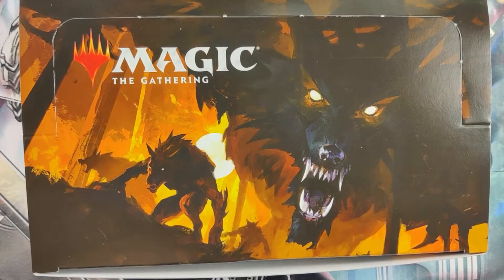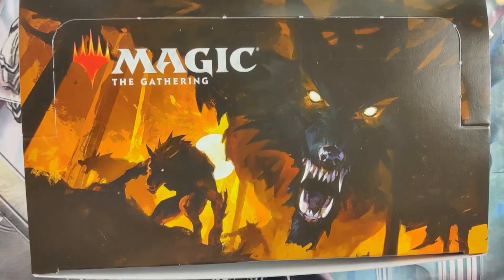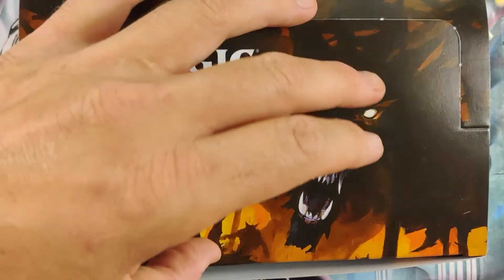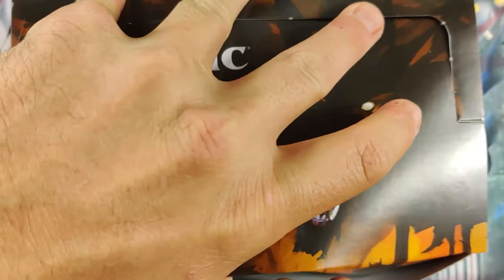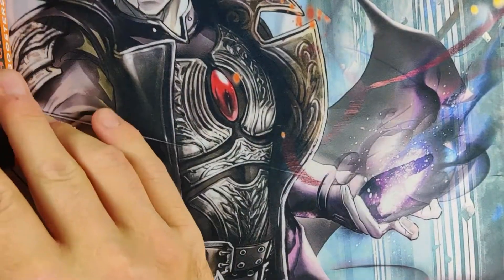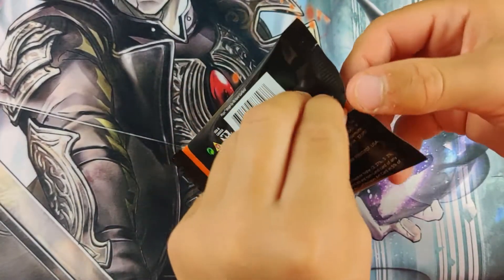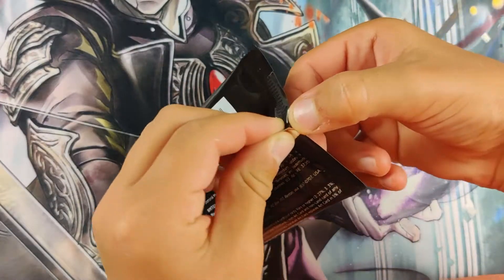Hey, welcome to Collectors of the Coast. I'm Cash and I'm Dash, and we are opening up some more packs of Innistrad Midnight Hunt. We are searching for a Wrenn and Seven. We are five boxes in, plus a pack plus a pre-release, and we have not hit a Wrenn and Seven. So we're gonna open up some packs in our search. Hope you can come on the journey with us.